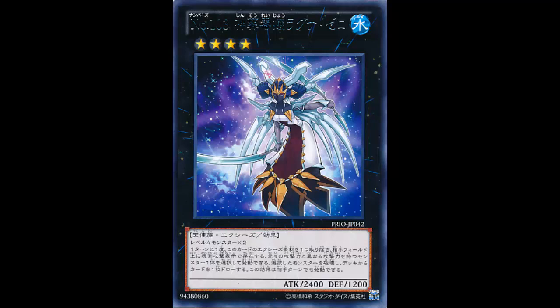This card will punch things in the mouth. Against Bujins — the thing with Bujins is, if they have Yamato in hand they can just summon it without Tenki. But if they activate Tenki to search Yamato and summon it, you can pop it with Ragna Zero before they even get their Bujin support in the graveyard. Either way, this card just says 'screw you' to Fire Fist, and I love it — I hate Fire Fist, it's one of my most hated decks.